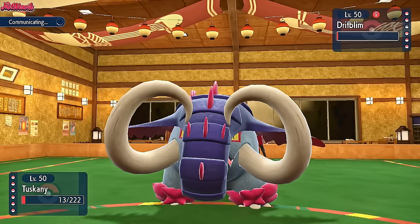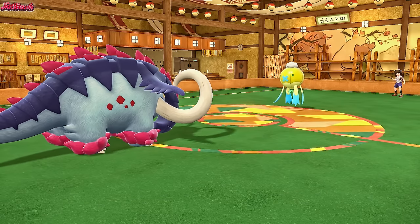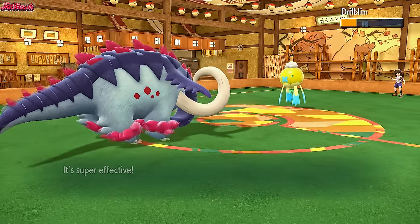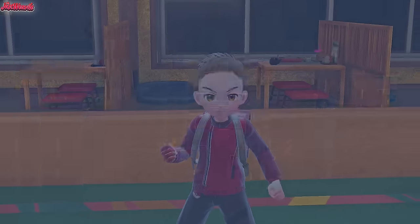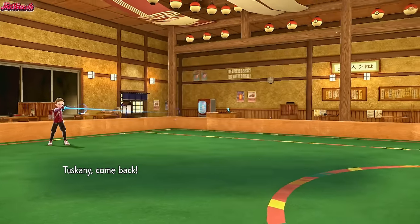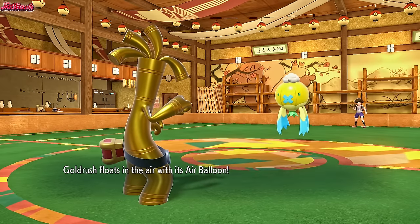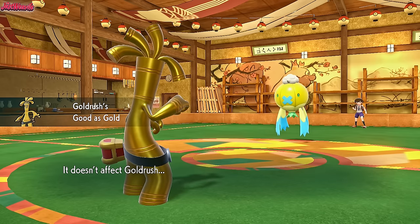I don't really have a switch-in, so I guess we go for a Knock Off here. They go for a Strength Sap — ooh, that's a very good play, because that's going to restore all their HP back. It doesn't restore as much as I thought though. We Knock Off again — it doesn't work obviously. If they're going to go for a Strength Sap, we should definitely go into Gholdengo because it's not going to work on Gholdengo. We withdraw Great Tusk and go into Gholdengo. Good as Gold blocks that Strength Sap.